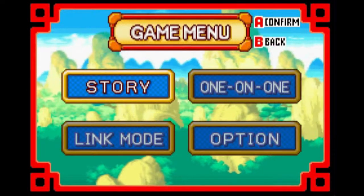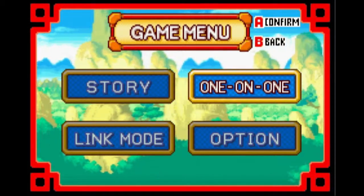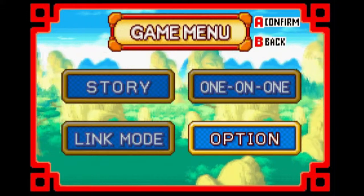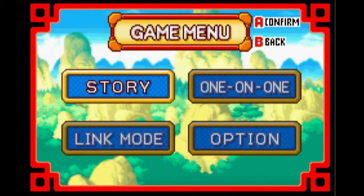What we have here is story mode, which kind of defines itself really. One on one is battle mode where you can fight someone else. Options is, well, options where you can do data and so on. Link mode — I can't exactly remember too much — but what you really want is story mode.